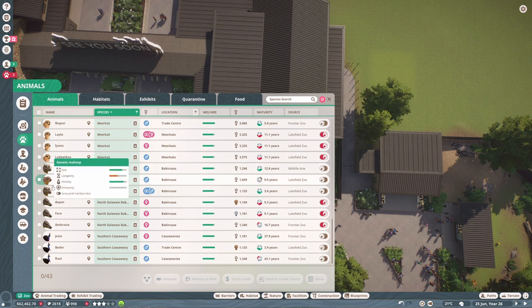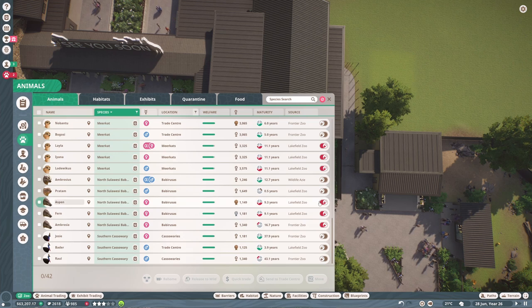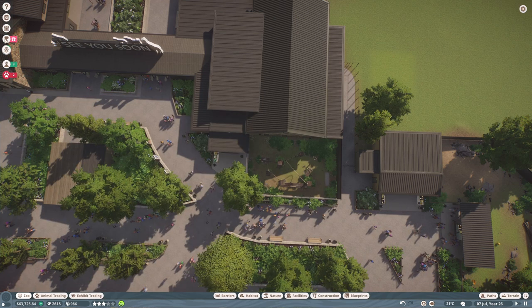For the babirusas, there should be a maximum of five and only one male. This one aged up - he's the alpha but can't breed with anyone else, so let's sell him because we only need one, and I'd rather keep the one we named. Let's get rid of him and take one of the younger girls off contraceptives. This other one is elderly so we won't have any more cassowary babies until we get a new breeding pair, but that's okay - they can just live in retirement, they still deserve to be happy.